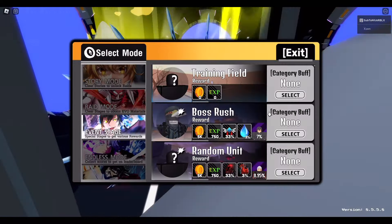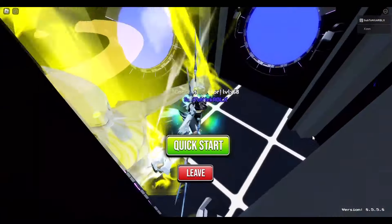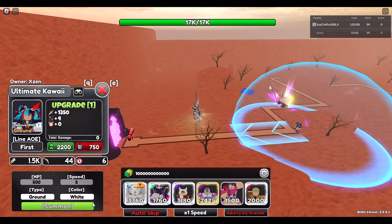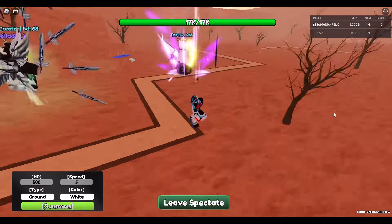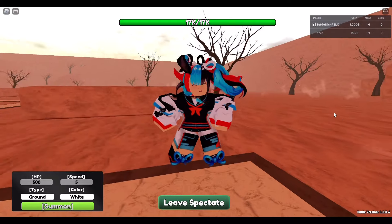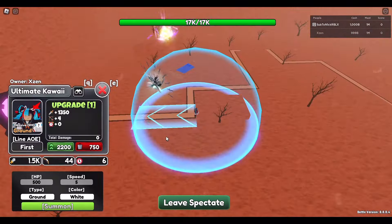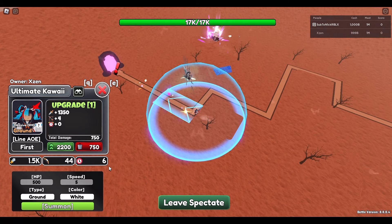Let's go to the training field right now. Here is Ultimate Kawaii. Thanks to Springer for helping with the showcase. At base, she has 1,500 damage, 44 range, and 6 seconds per attack. Not bad.